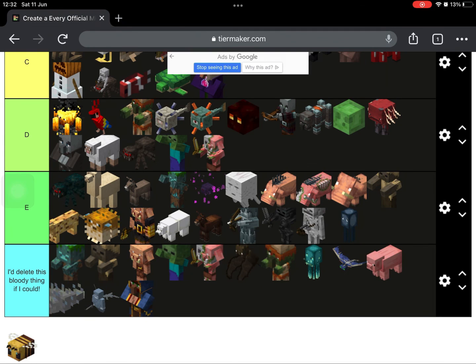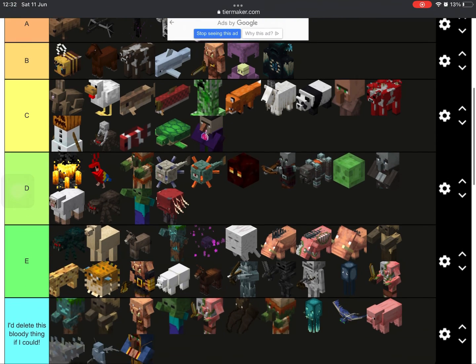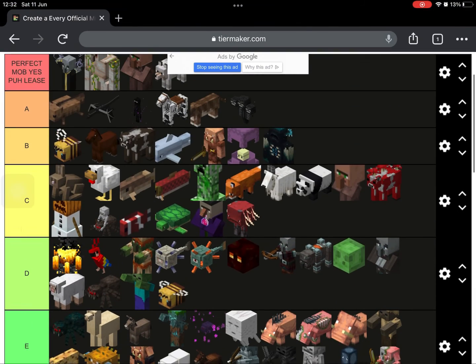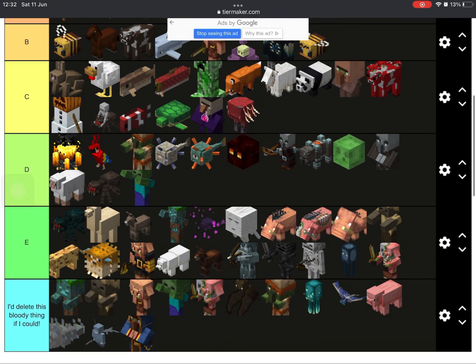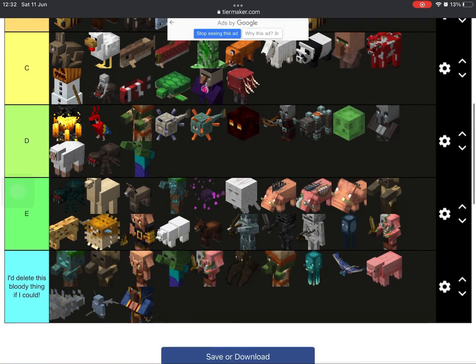Zoglins again - same with the baby zombies, just so bland. I can't make a gold farm on Bedrock so I'm putting zombie piglins in E. The last one I would put in B. Thank you guys for watching this video - if you liked it tell me in the comments and I'll see you in the next one. Make sure you subscribe, bye!